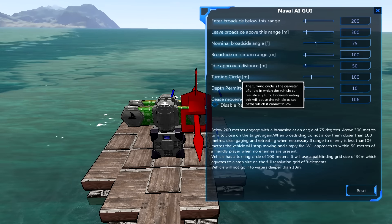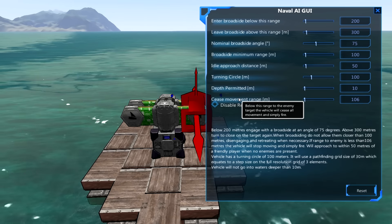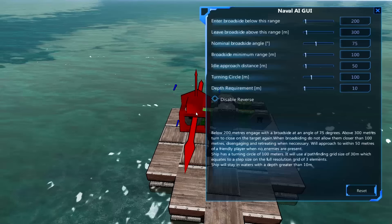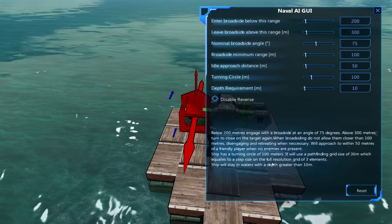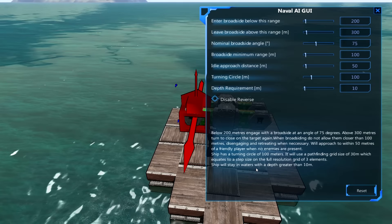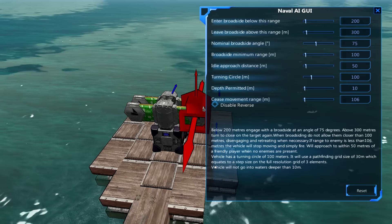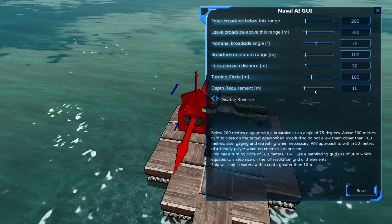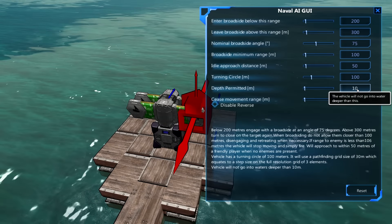It is pretty much the same as the naval AI. One difference I noticed is how it handles depth requirement: the naval AI reads 'the ship will stay in waters with a depth greater than' the number set, whereas the land movement AI with the same field reads 'vehicle will not go into waters deeper than 10 meters' — so pretty much the opposite. The naval AI seeks deep water while the land AI avoids it beyond the depth you've set.